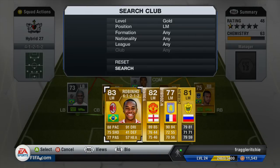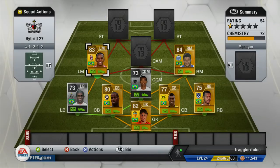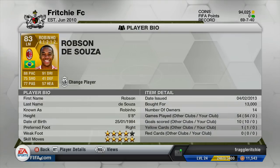At left mid, I'm going with Robinho — I've used him many times and he's a fantastic player. He normally plays left forward so he costs a bit more in left mid, costing me 13,000 coins. He has 88 pace, 91 dribbling, 75 shooting, 77 passing, four-star weak foot, and five-star skill moves. Those stats are just incredible for a left mid. The alternative would be Neymar, who also fits well in this team.